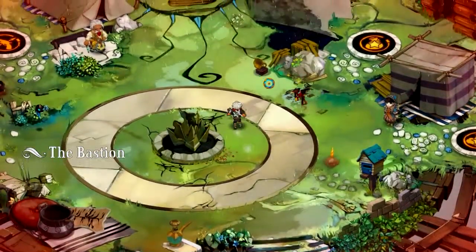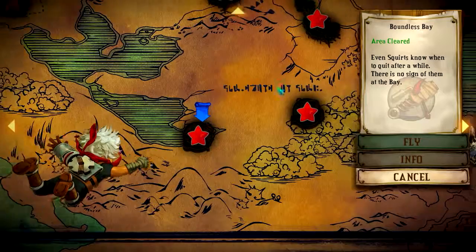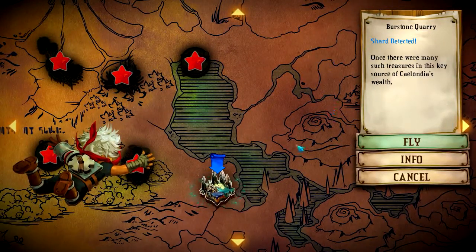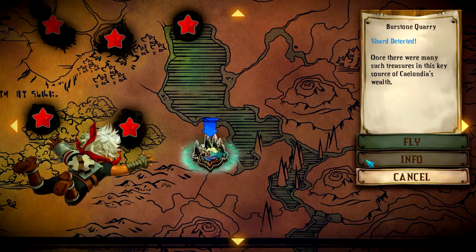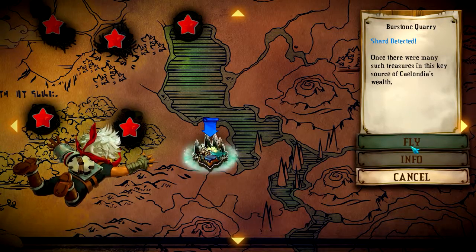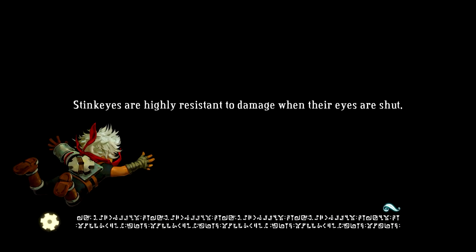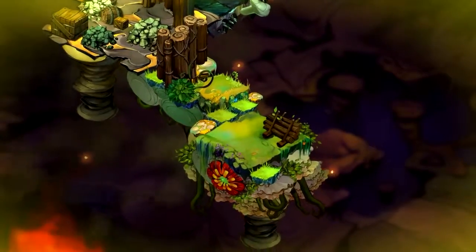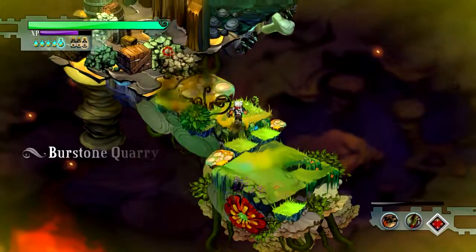Good thing we got to that mortar before the beasts of the wild learned how to use it. I'd hate to see a pecker walk up to me with the galleon mortar. That was easy, so let's head on to Burstone Quarry. Chart detected - once there were many such treasures in this key source of Ceylandia's wealth. The secret to how we built Ceylandia so tall and proud lies in Burstone Quarry. Imagine everything you need to build a city like Ceylandia - it takes hard work, planning, and Burstone Quarry.